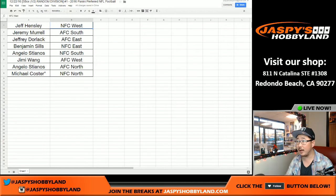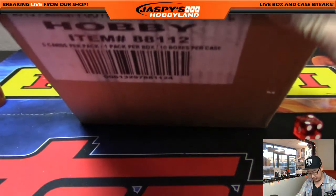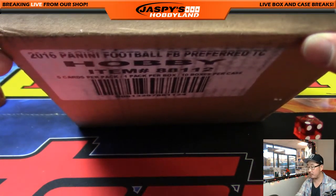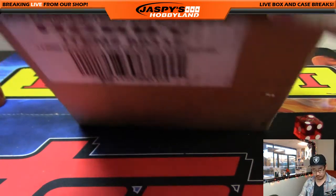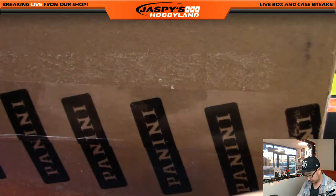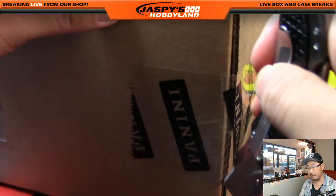Welcome back, everyone. There were no trades, so that list you see on your screen is exactly the same. There's the case — Preferred Football, you can see on your screen right there. It's a half case break. It's only 10 boxes inside, so we're going to do a half case here. Good luck, everybody.